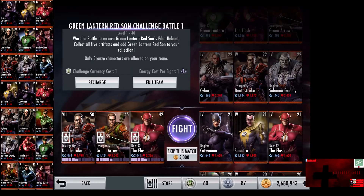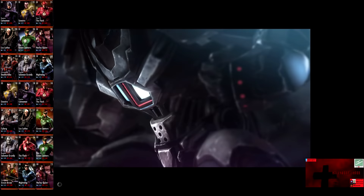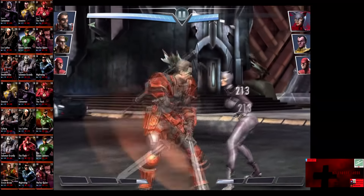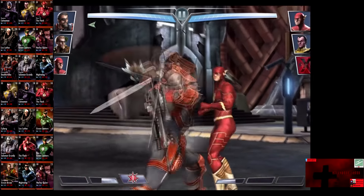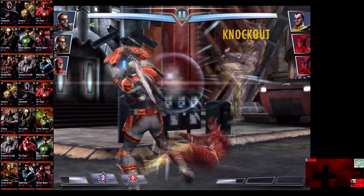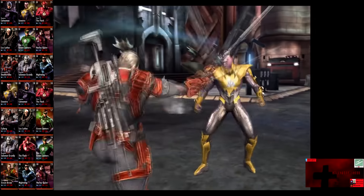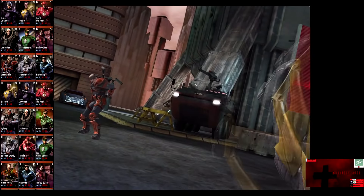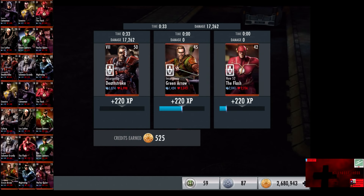In the seventh matchup, we have Regime Catwoman, Sinestro, and New 52 The Flash. Cards gain a level of 21 Elite 4. Skip the match is 5,000 credits. Catwoman is eliminated. New 52 The Flash comes in. Deathstroke is at two bars. The Flash is eliminated. Sinestro comes in. We use Light Attack to get up to three bars and drop an eye for an eye. Sinestro is eliminated. 13,213 damage for the victory in the seventh fight. 220 XP, 525 credits.